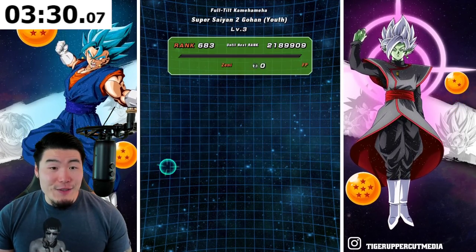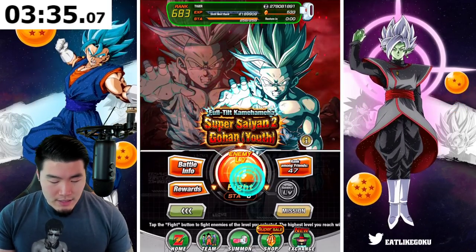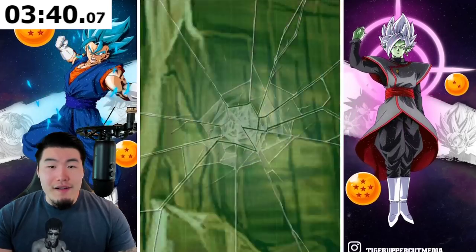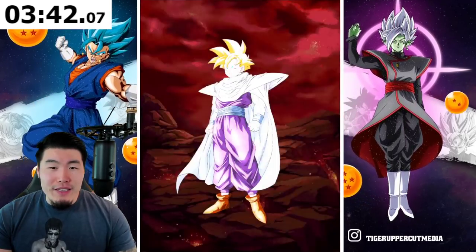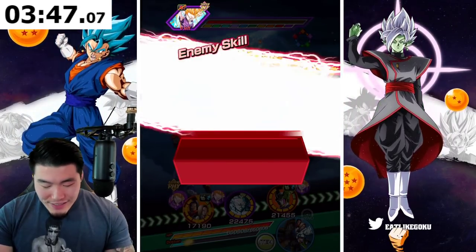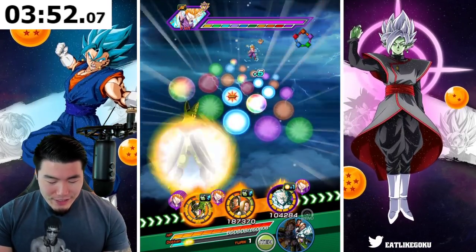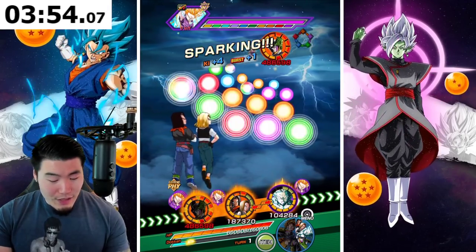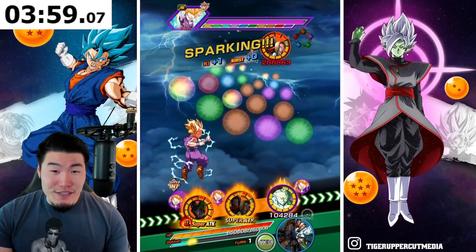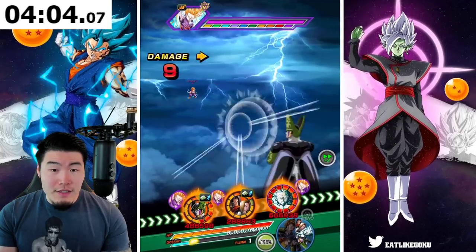Stage 3 done at about a minute and a half. Obviously it gets harder as you go along — that's to be expected. This is quite a bit easier so far than I thought it would be. It's still early though, so let's just go along with it. It would have been nice to save those PHY orbs for the androids, but that's going to be a good super for Gohan. Taking not much damage here on level 4 — still double digits. That's nice to see.